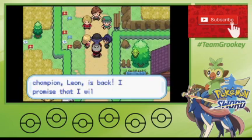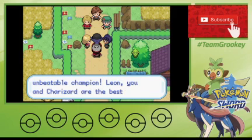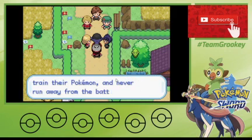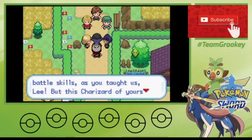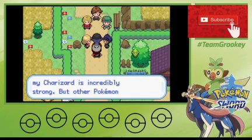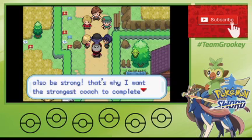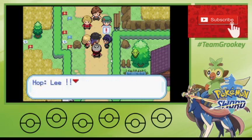Hello Postwick — your champion Leon is back! I promise I will continue to provide the greatest battles for all of you to watch. Here is the unbeatable champion Leon — you and your Charizard are the best. I think he's the champion of the Galar region. He says to train your Pokemon and never run away from battle, then come and challenge him. It is true that my Charizard is incredibly strong, but other Pokemon can also be strong. My wish is that the Galar coaches work together to become the strongest in the world.